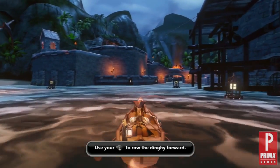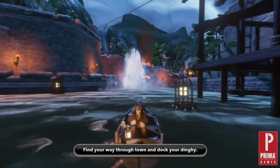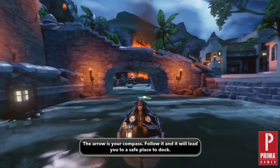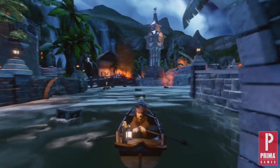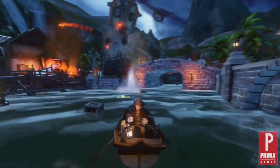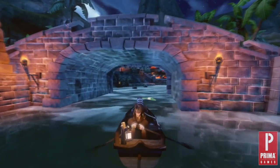Before we begin, there are a couple of things you should know. First of all, make sure your Disney Infinity base is plugged in and you have set the power disc that came with your Disney Infinity starter pack in the hexagon-shaped pad. In order to jump into the Pirates of the Caribbean playset, you have to use one of the Pirates of the Caribbean characters. Since Captain Jack Sparrow came with your starter pack, that's who we will use today. Place Captain Jack Sparrow on the circle-shaped pad on the left side of the Disney Infinity base. Now we are ready to get started.